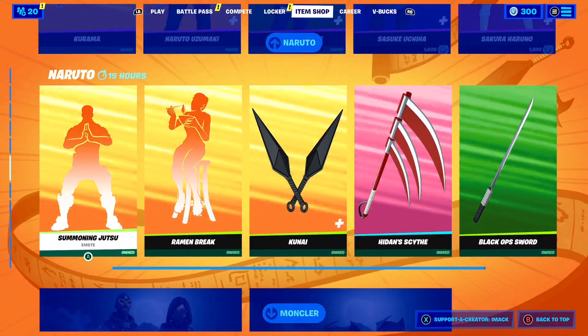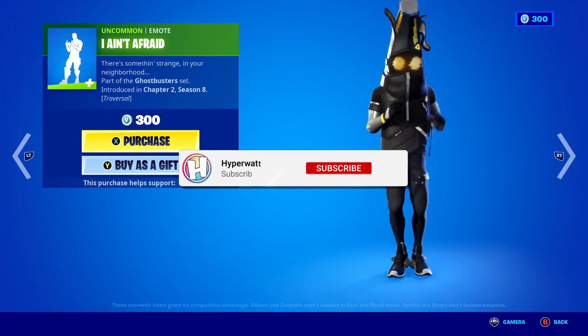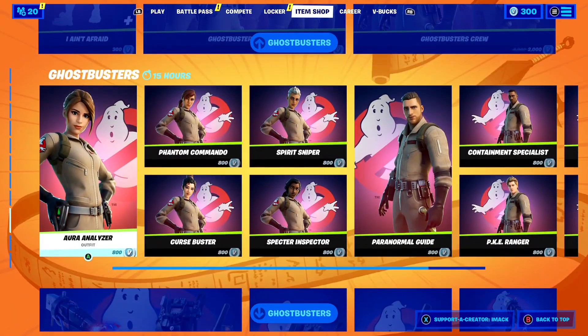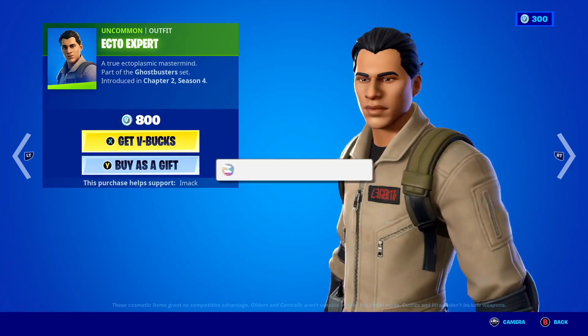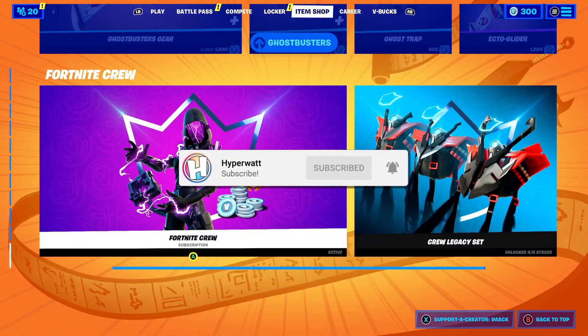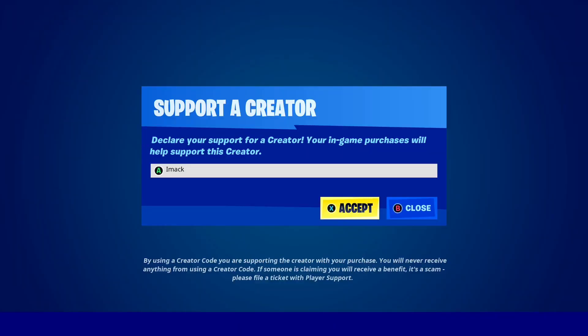I'm going to be gifting a bunch more people who subscribe to my other channel called Hyper War with the post notification bell turned on. Hit the link down below in the description and subscribe to Hyper War with the post notification bell turned on for another chance to get a free gift. Also, if you would like to support me on Fortnite, make sure to use code IMAC in the shop, hashtag ad.